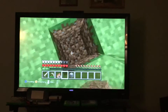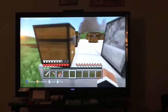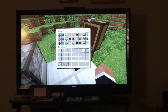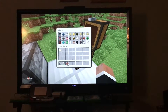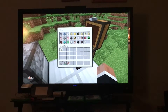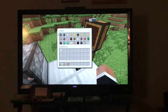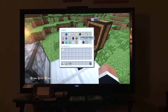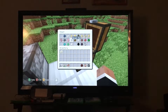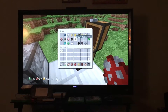In this first chest we have spawn eggs. You can literally only find these in creative mode, or if you dig deep enough you can find spawners but those aren't spawn eggs. These aren't all the spawn eggs but enough to fit in the chest. Let's introduce some of the mobs.